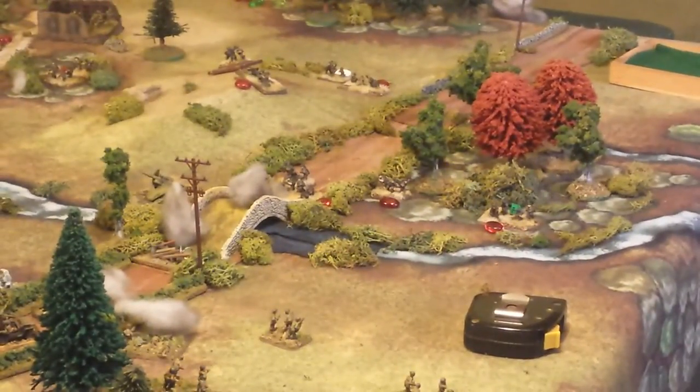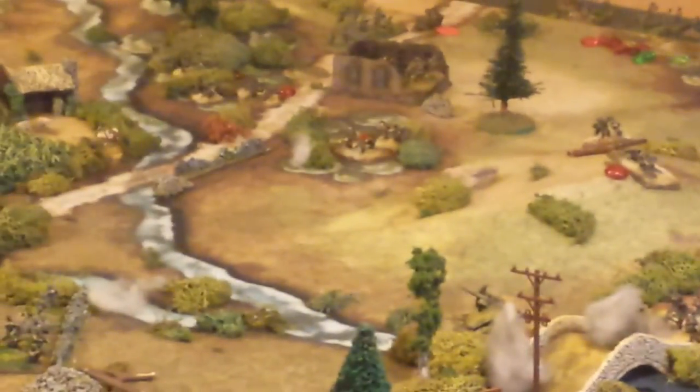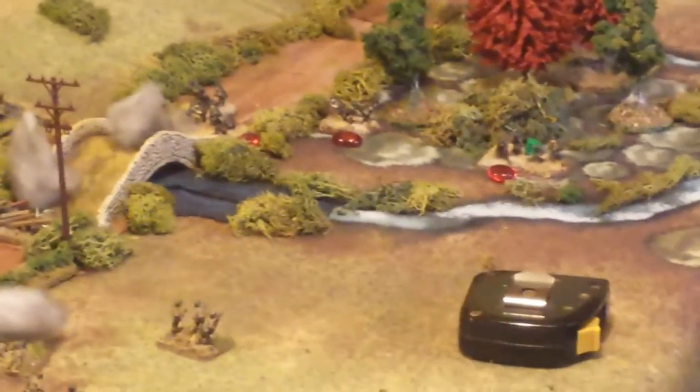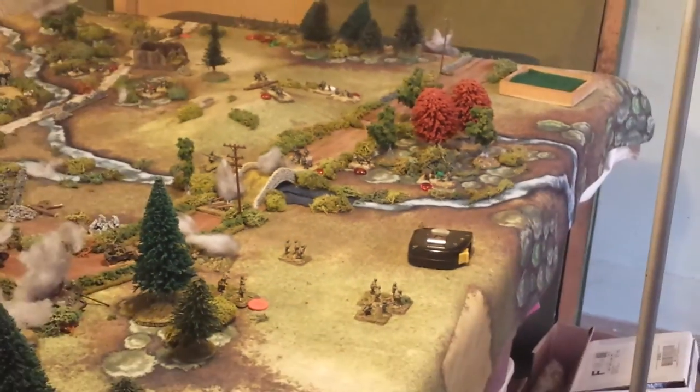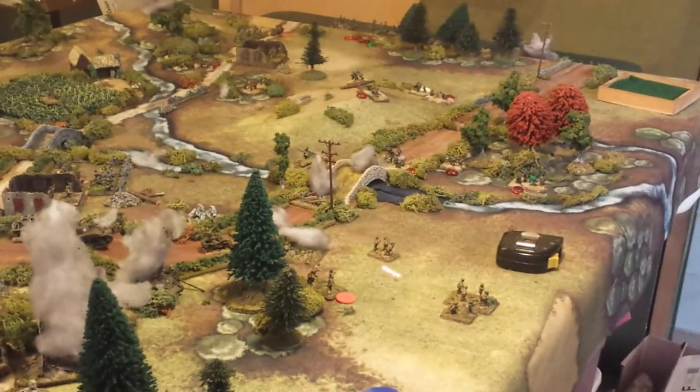It started down here with the Fallschirmjäger. All those red markers remind me as I play what units have been activated — it helps when there are a lot of different units on the table. Shooting for the Fallschirmjäger down here was quite effective. They actually took out a squad and suppressed another one.